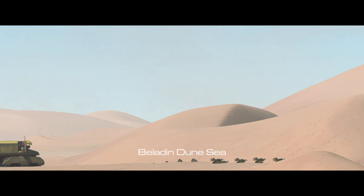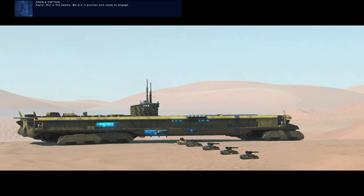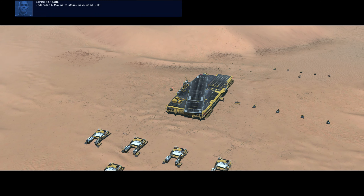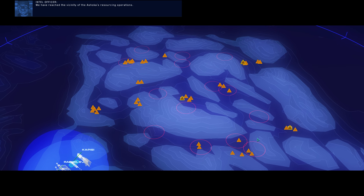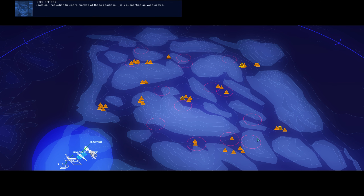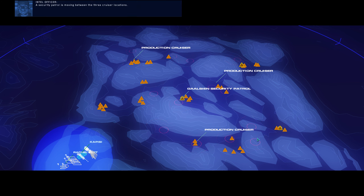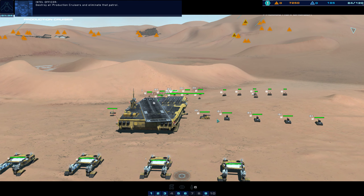Kapisi, this is the Sakala. We are in position and ready to engage. Understood — moving to attack now. Good luck. We have reached the vicinity of the Ashoka's resourcing operations. Gaussian production cruisers marked at these positions, likely supporting salvage crews. A security patrol is moving between the three cruiser locations. Destroy all production cruisers and eliminate that patrol.